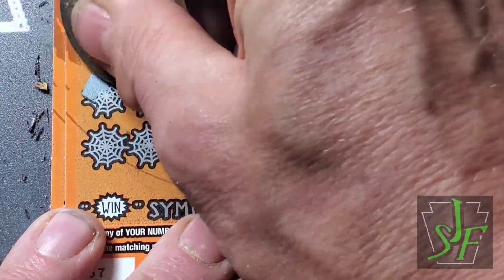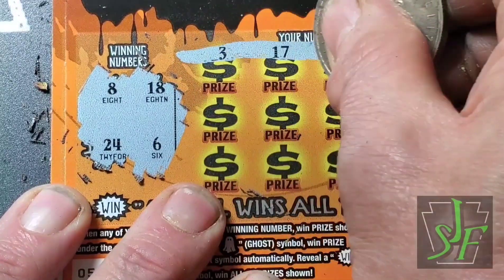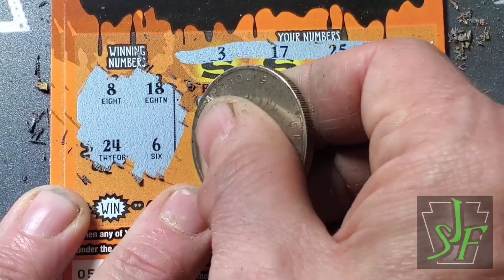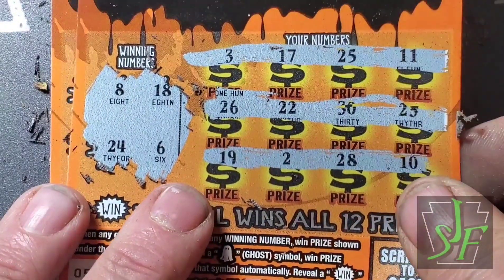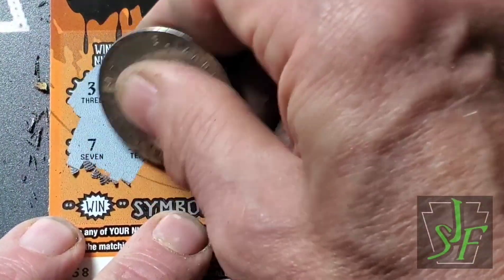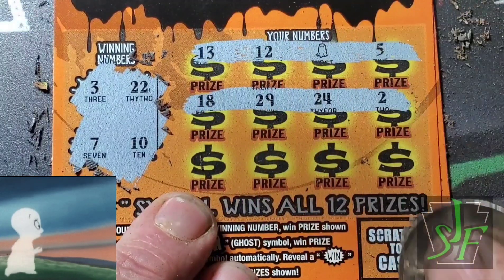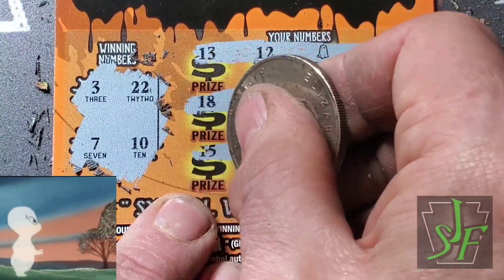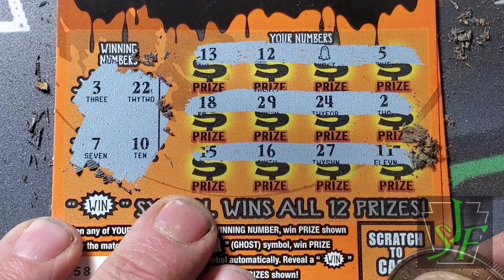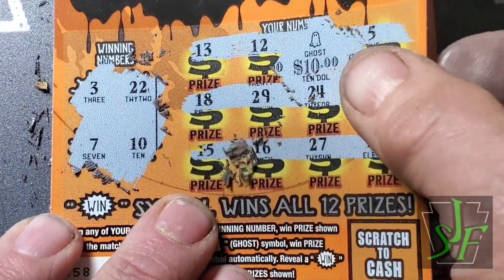Another loser, 55 down, on to 56. Numbers 16, 7, 9, and 28 — nope. Ticket 57, real dry spot. Numbers 6, 8, 18, and 24 — checking again, 6, 8, 18, 24 — no. Numbers 3, 7, 10, and 22 — got a ghost! Win on the last two tickets anyway, need to be a big one. Numbers 1, 3, 4's ghost — big zero, big zero. $10, better than $5.